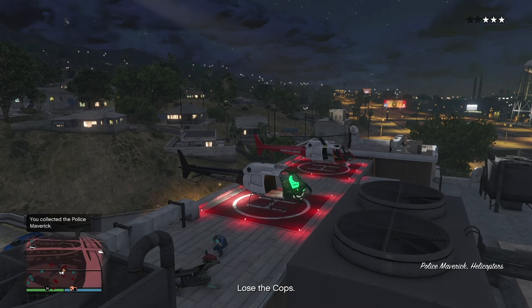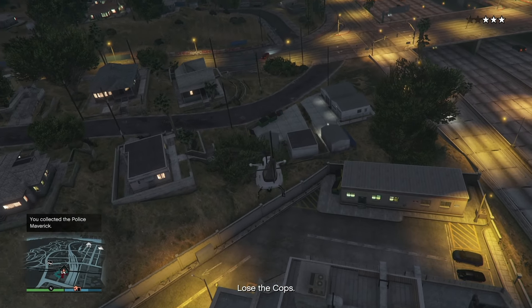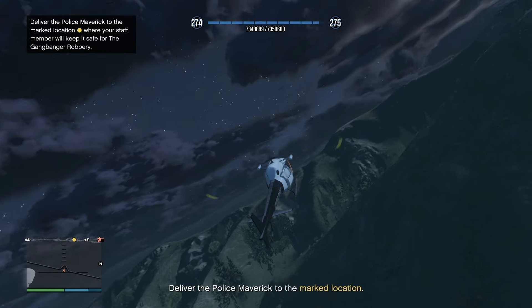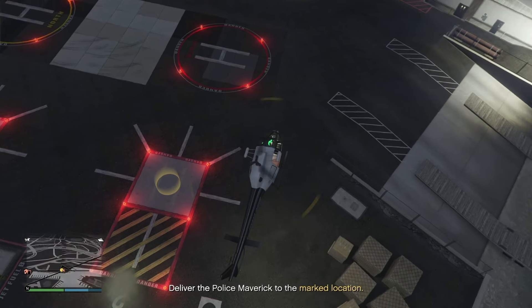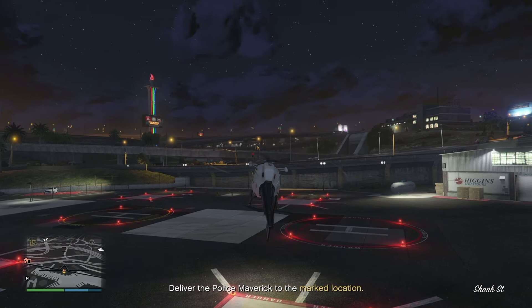The cops are going to be after you, so all you have to do is fly away super fast. We're going to fast forward and show you where we need to put this helicopter after you get away from the cops. Go to that marked location, and once you get over there, simply land the helicopter in that yellow portal. That should be the end of the mission - just leave the area.